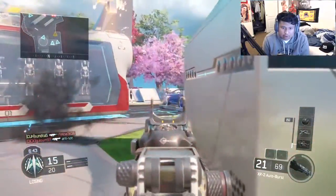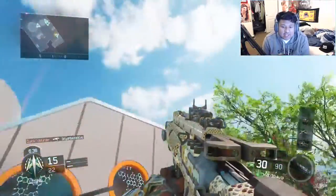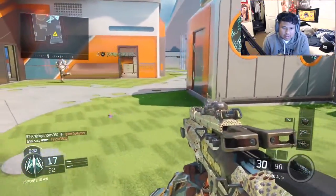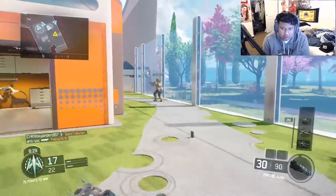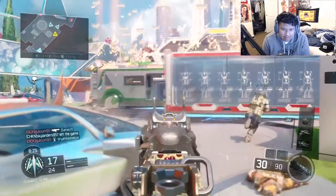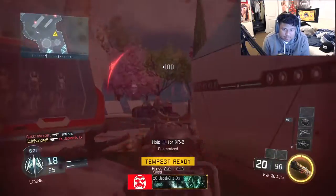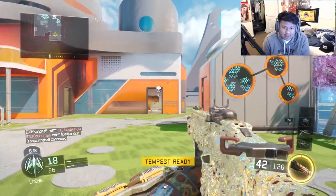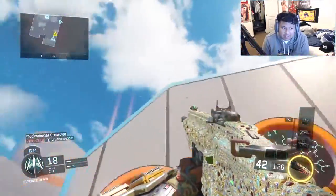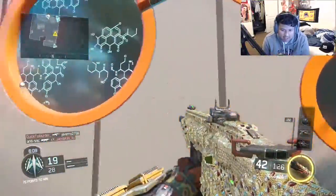Now we're on the HVK. As you can see — I'll show you in the sky — it's mostly all diamond, there's not really any gold anywhere. I wish they did the rapid-fire thing on the back of this gun to make it diamond too, because that would be pretty dope. I think the diamond ICR is the best looking diamond AR — it's just all diamond.